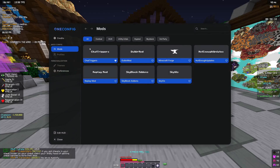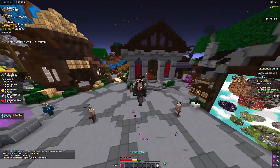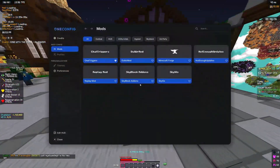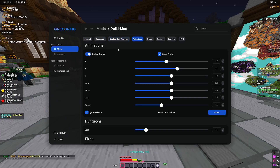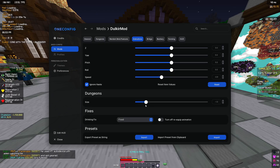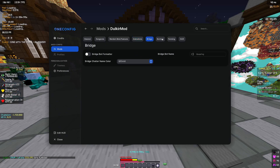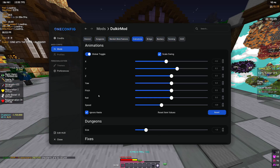Next is Dolker. After downloading Dolker, you click Shift and it's automatically going to open up. It's automatically bound to your right Shift button — the one just below your Enter button. You click it, access the menu, and it shows a list of mods. You click on Dolker and then you have general, dungeons, random stuff, and then the animation tab.